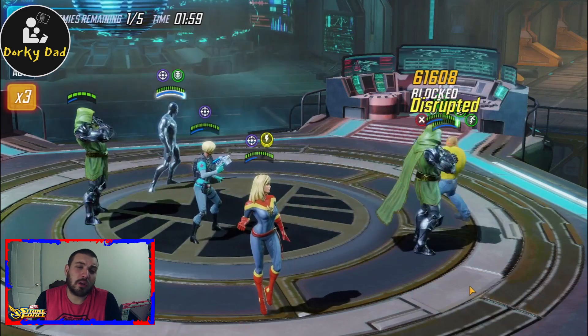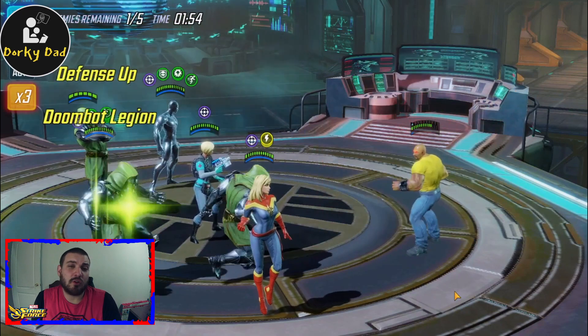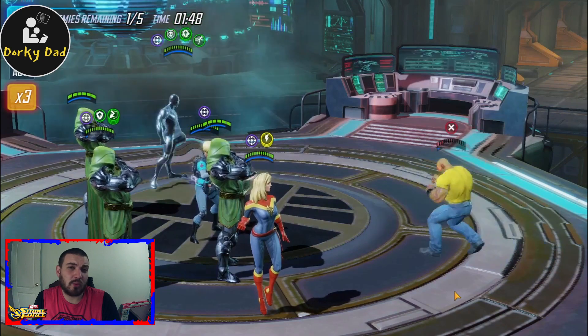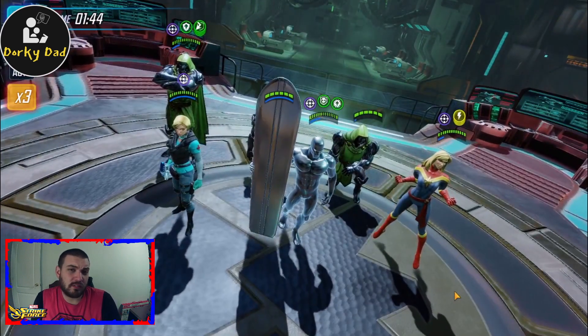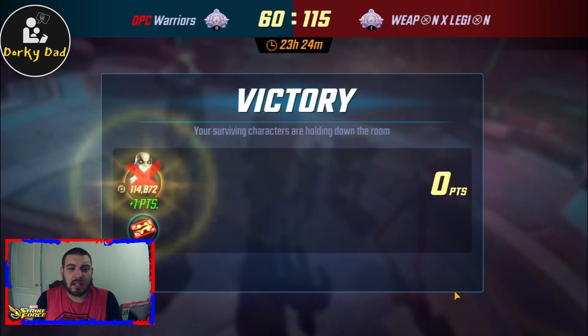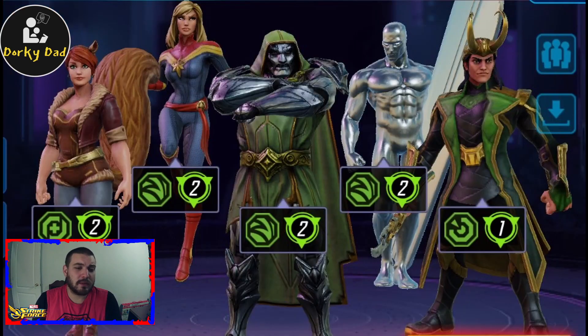Loki I had with the Hela Natural team. I have no problem taking him off Hela Natural - I don't find that team reliable against anything except Wave 1 Avengers, and I think his passive is much more beneficial here. Captain Marvel was a free agent, so giving her this home was great. Silver Surfer and Doom I was always kind of underutilizing their potential, and I think taking them out of the Heroes for Hire counter team is great. The one person I'd like to replace is Night Nurse - and who would I replace her with? Squirrel Girl, of course.